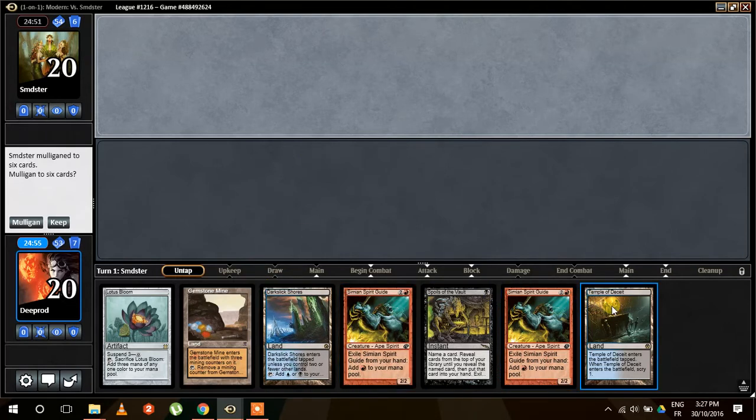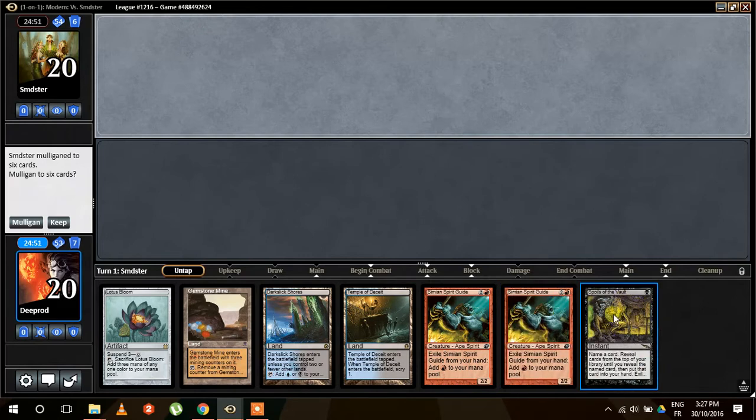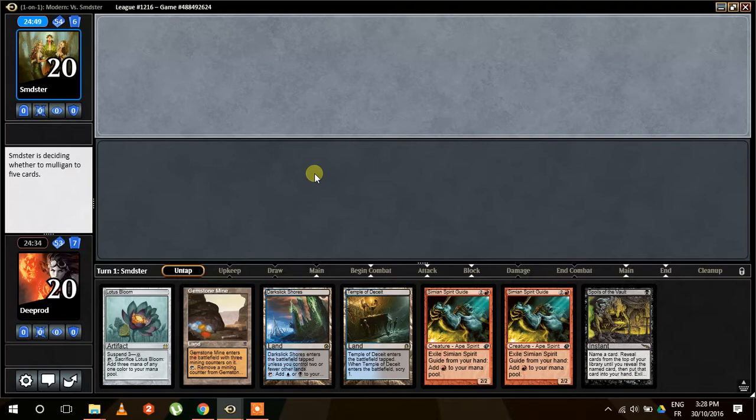I'm happy with the mana. I don't have a cantrip but I have one Scry and one piece of combo. I think this second Simian Spirit Guide — both of them are pretty much dead cards here. But the fact that we're good on mana and we already have one piece of combo, I think it is a keep. I would have been very comfortable with a cantrip, but I would say it's a keep.